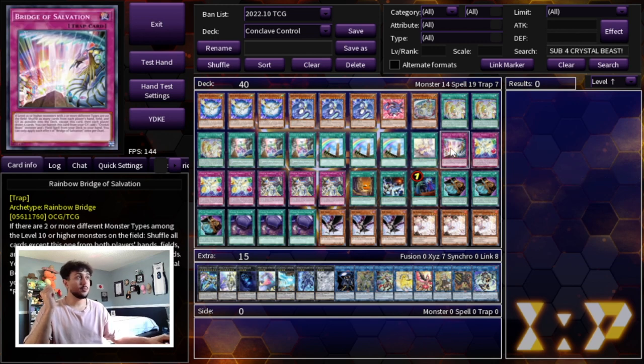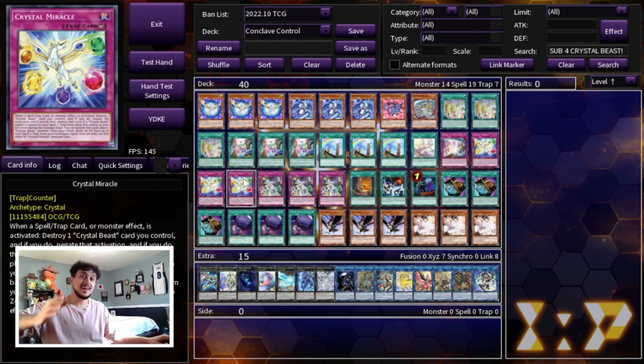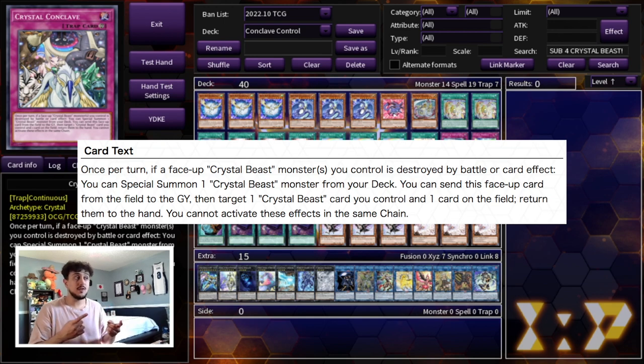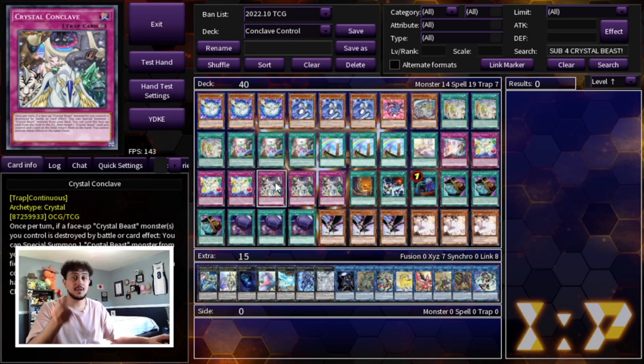For the last Crystal Beast cards, we're playing one Bridge of Salvation, which is very integral in this deck because once you get this effect off, you can pretty much set up more floodgates with just this one effect. We're playing three Crystal Miracle, which is just an Omni negate for Crystal Beast — very powerful. It also puts your Sapphire Pegasus that may be on your side of the field into your spell and trap card zone, which then lets you activate Crystal Conclave. Crystal Conclave is the entire purpose of this deck. I've played against it one too many times and this card gets really annoying, but it's really powerful. Once per turn, if a face-up Crystal Beast monster you control is destroyed by battle or card effect, you can special summon a Crystal Beast monster from your deck. So if you end up destroying one of your Crystal Beasts with Rainbow Bridge of the Heart, you can chain Crystal Conclave to special summon another one from your deck.